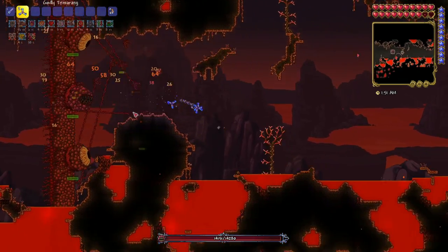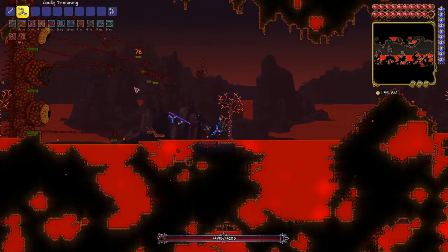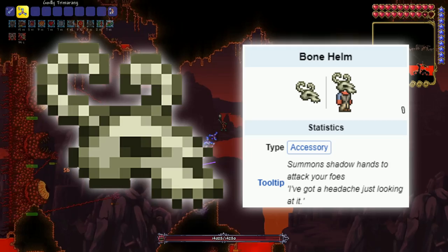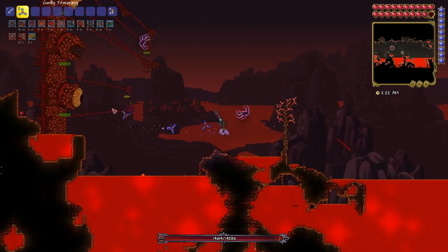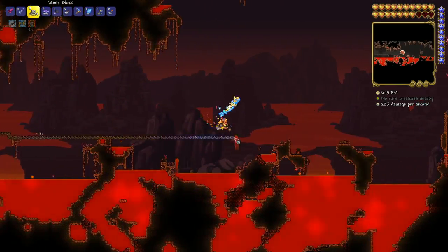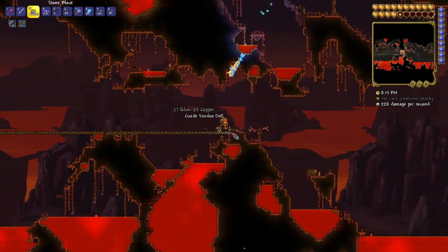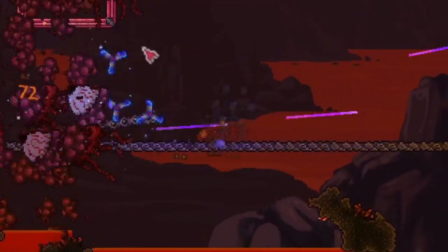I fought the Wall of Flesh a total of seven times, one of which I didn't record, and honestly I'm surprised it wasn't more. Considering how impossible I felt the end of the fight was going to be after seeing it chasing me at 2000 HP, I ended up adding the bone helm to my accessories, sacrificing another movement item, because I felt like I really needed more damage and it was the best thing I came up with. Screw what I said about not having to build a bridge across the underworld — after losing six times, I pulled out all the stops and built a bridge across the entire other half of the world, and wow, that actually worked.